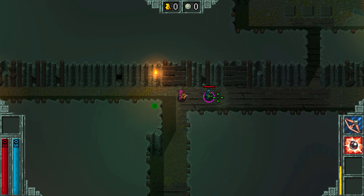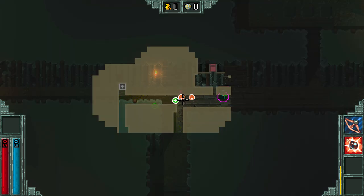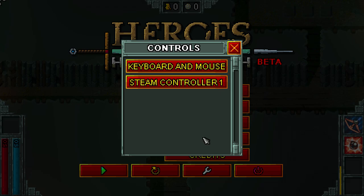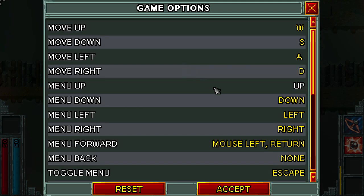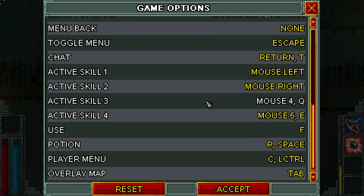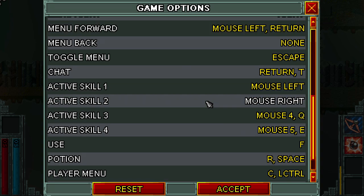How do I use any of this? Good question. Let me check controls. Keyboard and mouse. Toggle menu escape - no. Active skill - no. Potion. Player menu - C. There we go. C, like for character, I guess.